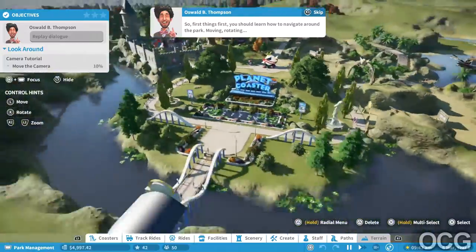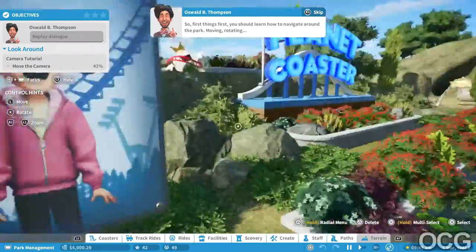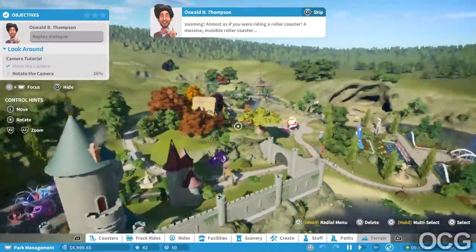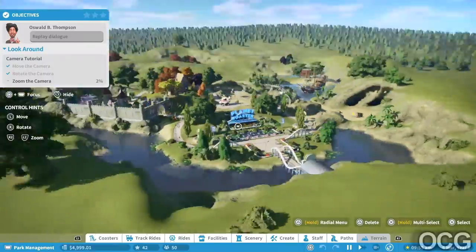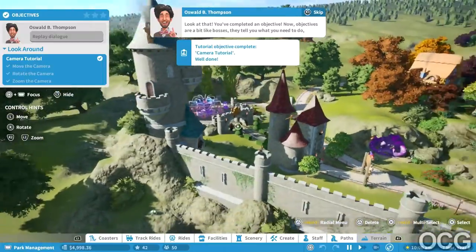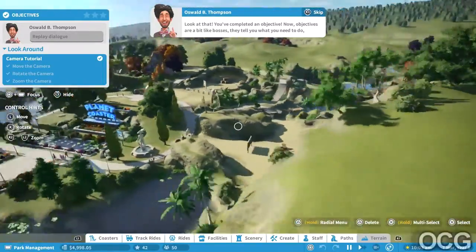Welcome to Planet Coaster. These are the key steps to create a spectacular coaster park: the rides and scenarios to attract guests, charge guests for using rides, shop and offer facilities, use the profits to expand and build even more rides. First things first, you should learn how to navigate around the park - moving, rotating, zooming - almost as if you were riding a massive invisible roller coaster.